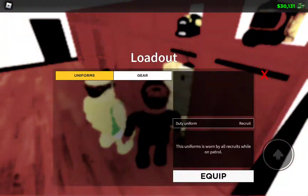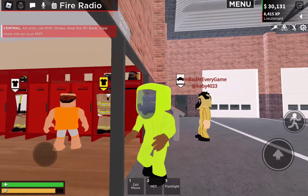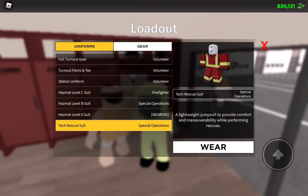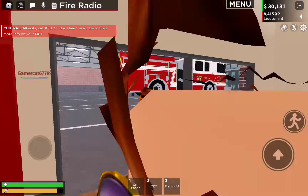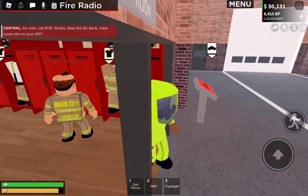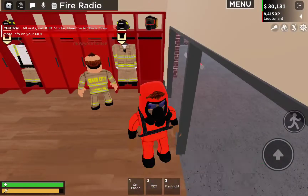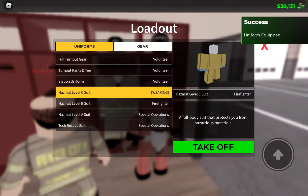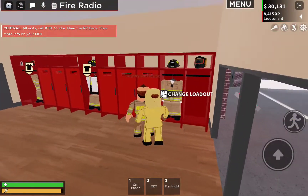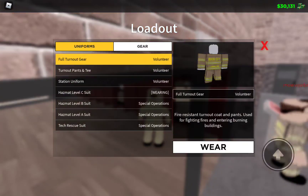All right, we got this one — wow, this one's interesting! A different color. So we have this one: special operations. We got this one that looks like this, and there's also this one. This one looks like this, and the last one has hazmat level C. Wow, these all look so cool — oh my gosh, I must get all of these. I'll come back when I have everything.